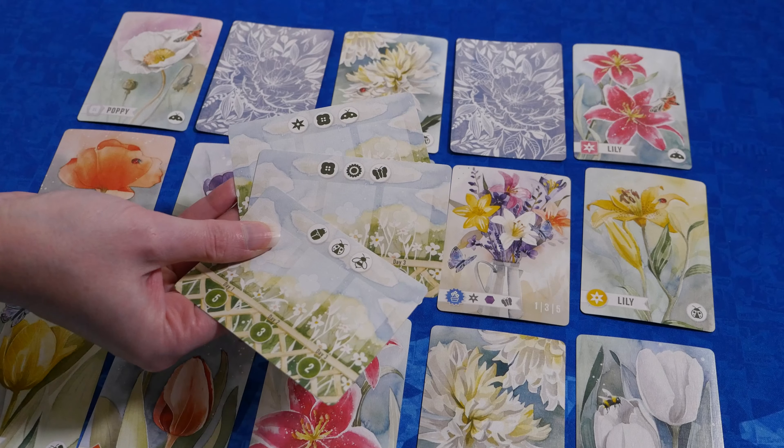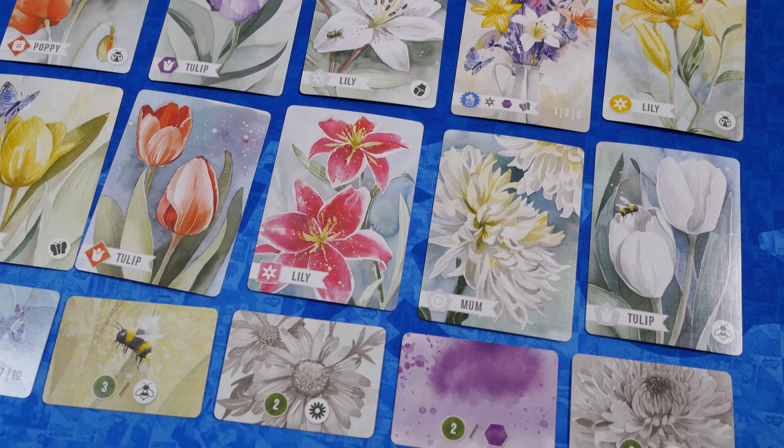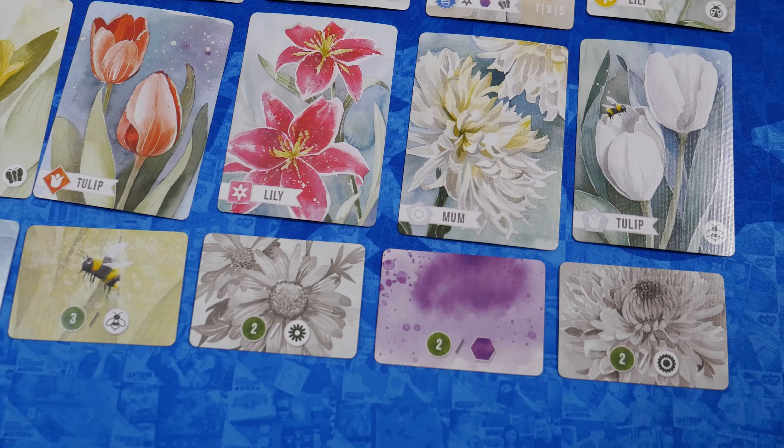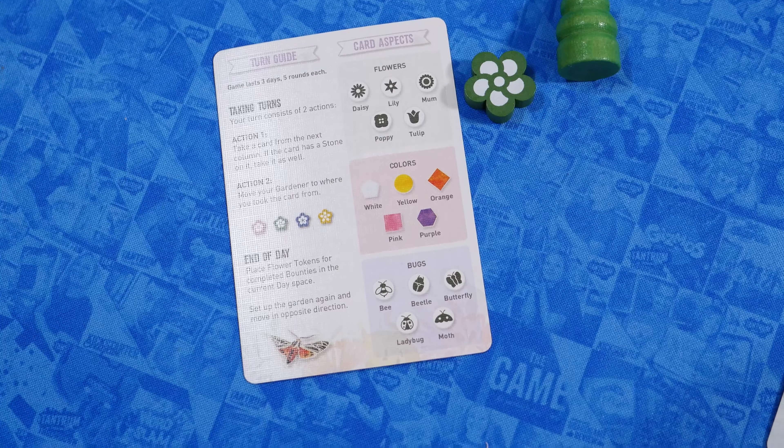At the beginning of the game, you randomly choose 3 bounty cards to use and then make a grid with the garden cards and the desire cards. The number of cards will depend on the player count. Players receive a gardener pawn and flower tokens.